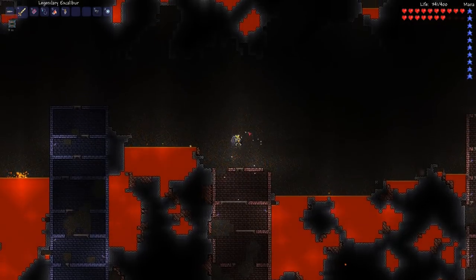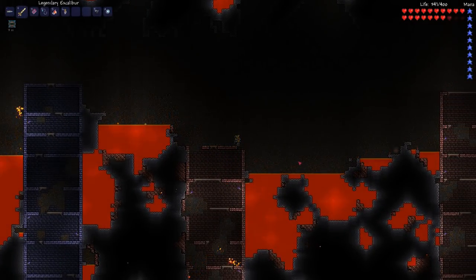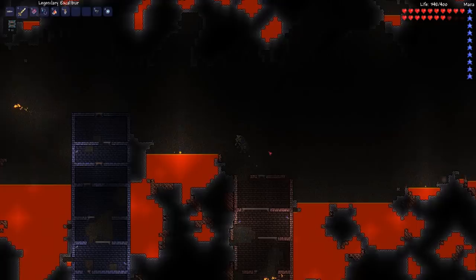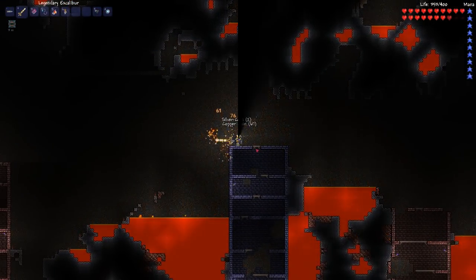So yeah, once you have the doll, you simply find a lava pool. Before doing that, I would recommend building some kind of bridge over the lava. I won't do it because I'm too lazy and I'm overgeared, but I'll still show you how to kill the Wall of Flesh.